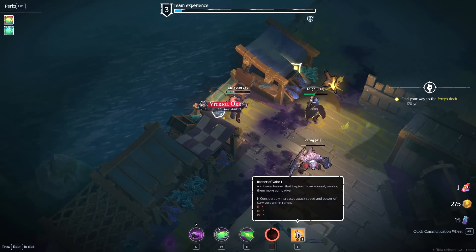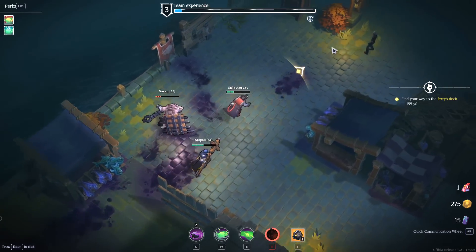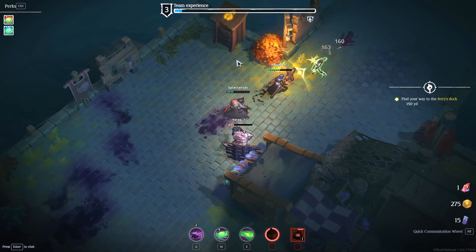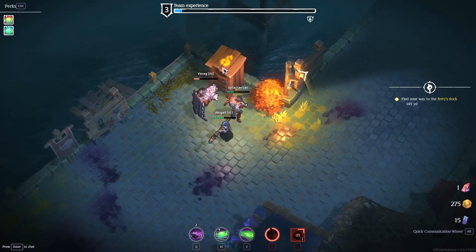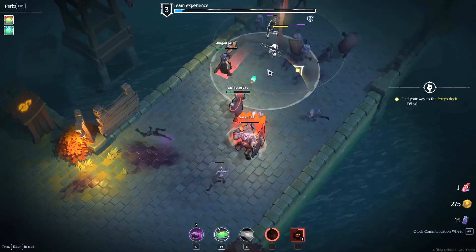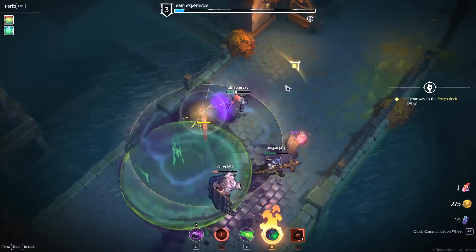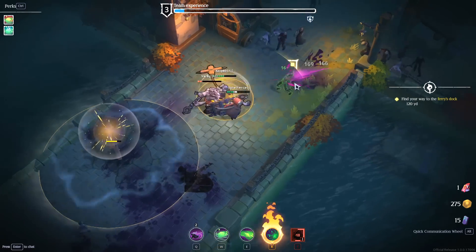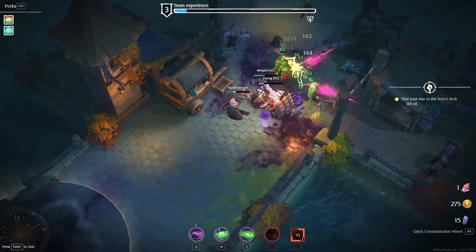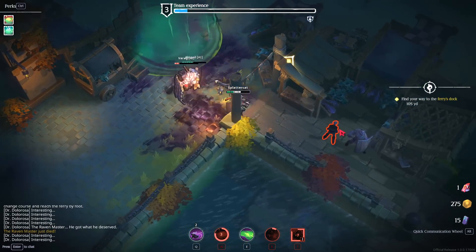You guys got any of that beautiful temp HP for me? I do wish there was some healing abilities or something around. There's a crimson banner that inspires those around, making them more combative — I'll probably go with that. Now we get our temp HP and get a little bit stronger out here. We've got some more running ghoulies — I'll throw that over there. Maybe I should prioritize the objective over exploration since we're taking a lot of damage.